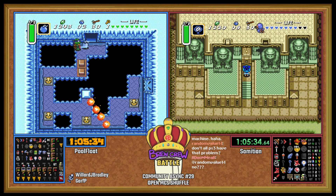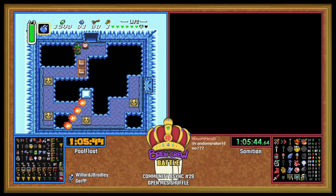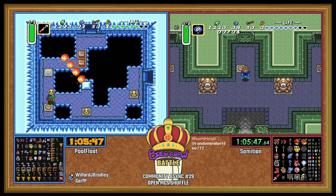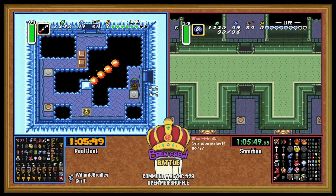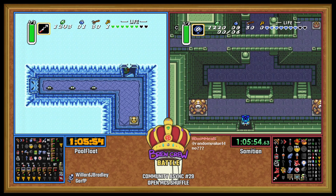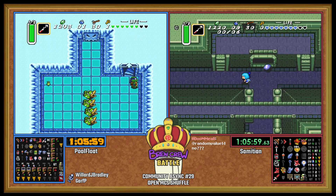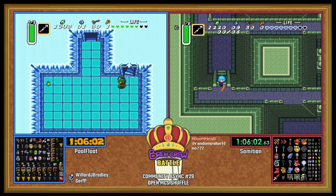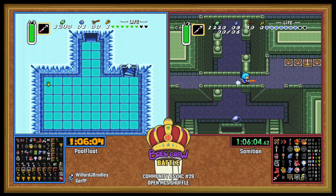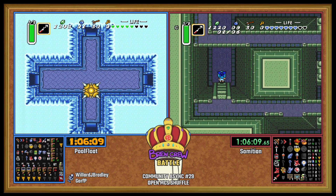Like the vanilla big key chest in harmless hellway. As for PoolFloat, going to Ice Palace — nice Ice Palace bomb jump, a classic. OG classic trick. PoolFloat shaking his head at that one — a little early on the hookshot trying to avoid the big dump spike. It's my favorite room — it's Hamlift!